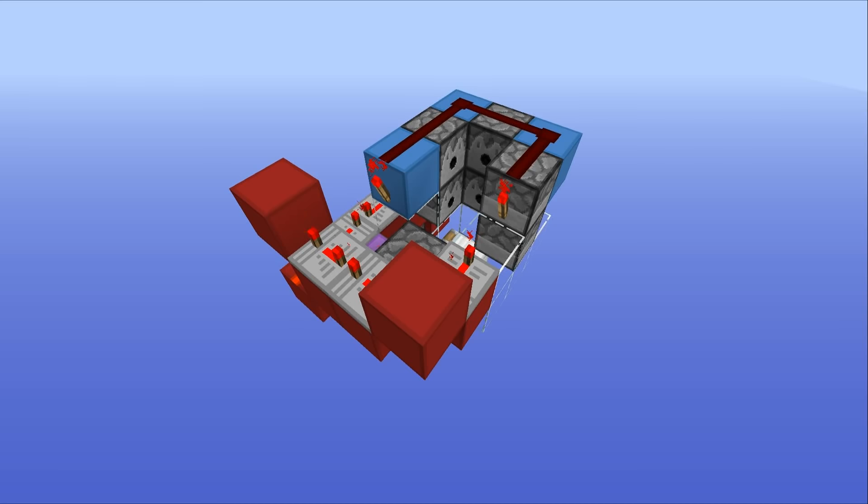Hello everyone, this is Mumbo here, welcome back, and today we're going to be taking a look at something really quite awesome, and that is what I like to call the Gravity Launcher. Now this is a new type of TNT cannon that drops the TNT out of the bottom like some kind of hellish bomb, then fires it off into the distance, completely obliterating any targets in its path. I really like it, and I'm sure you're going to love it too, so let's take a closer look at it.